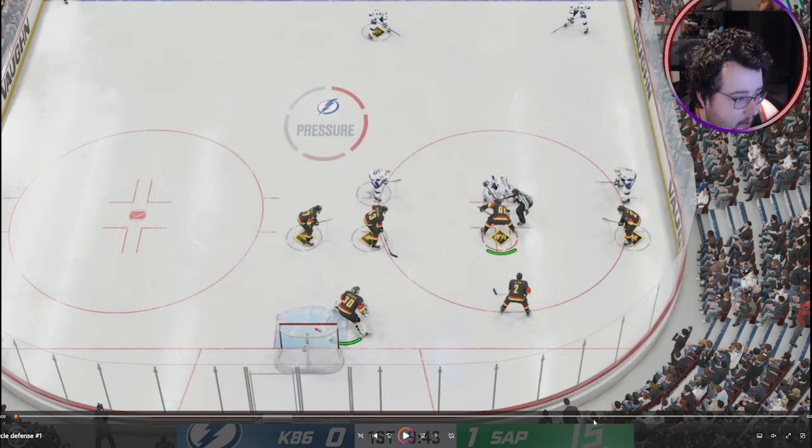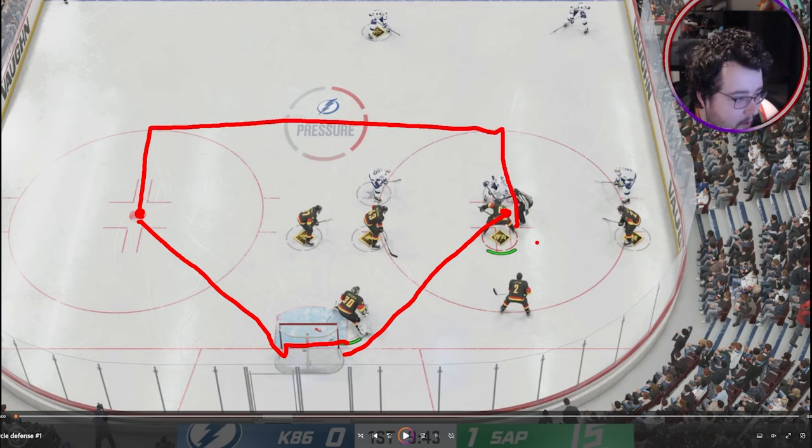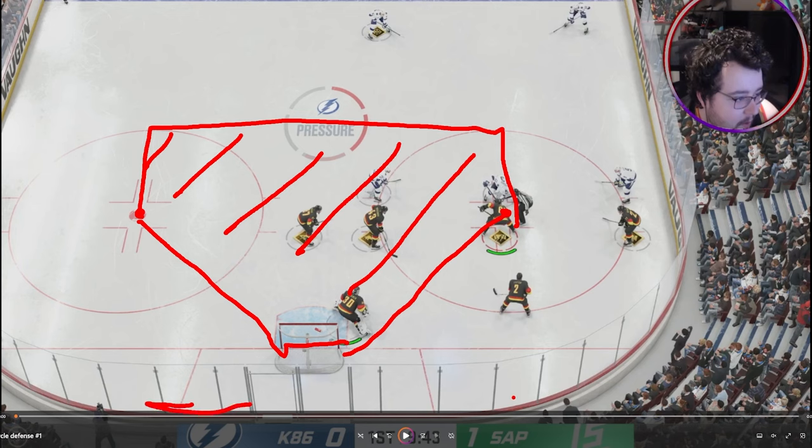Let's talk about some cycle defense. The main goal when defending the cycle is to prevent entry into the home plate area. The home plate area is the dots down to the goal post, up to the top of the circles where they connect. You're trying to prevent shots from here, and this includes deflections — you don't want deflections in there either. Against the average player you're going to try and defend shots from this home plate area.